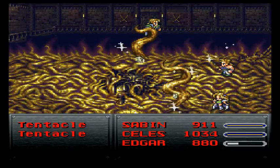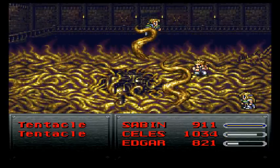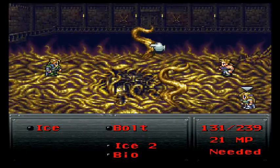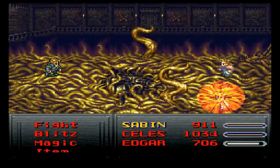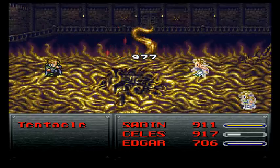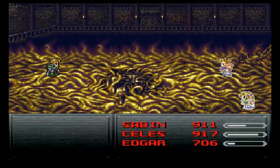So that tentacle is gonna be done and we can basically toy with the other one at this point. Boom shakalaka — aura bolts! Hit the right one. Ice 2 down there, just attack and drill. And we've got one tentacle left — and not for long. Boom! Look at that — we defeated it!